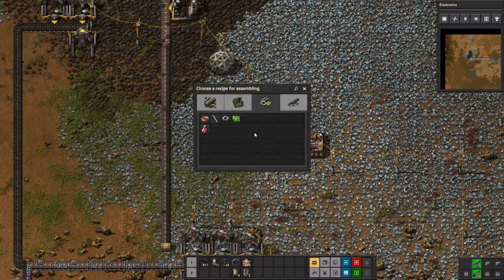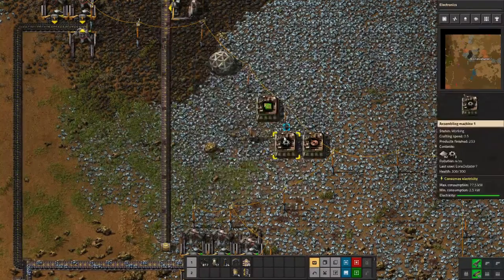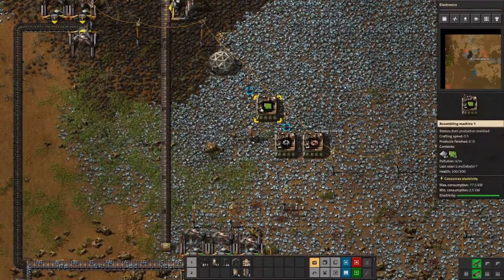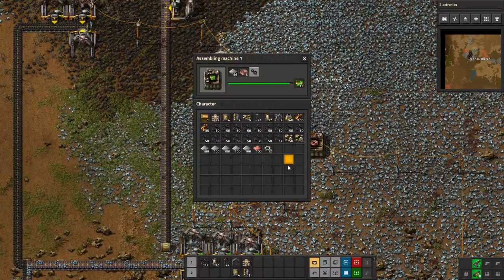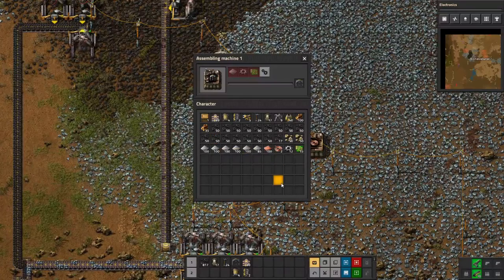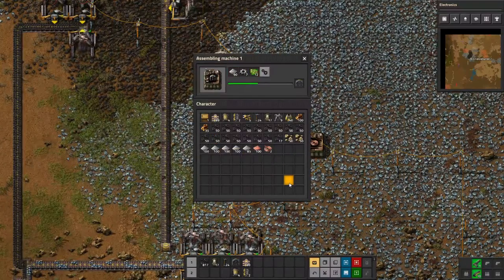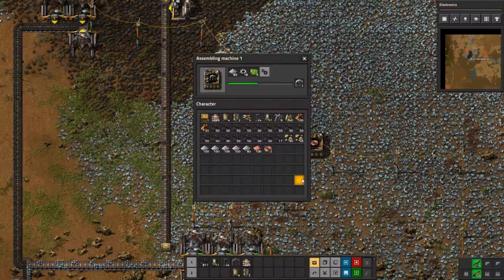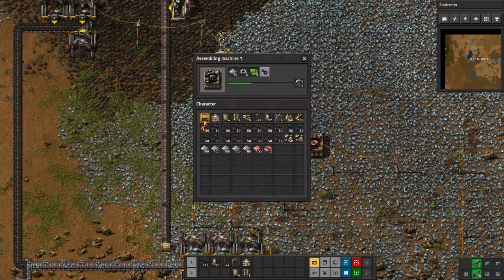Let's go ahead and throw this in — we're going to switch this back to copper and let that go. We've got 13 circuits, so we're going to need more wires, that's what we're missing. We need to get some drills going for copper production. I'm not sure how much we can actually make, but if we can get like four drills for the copper smeltery that should be good enough.